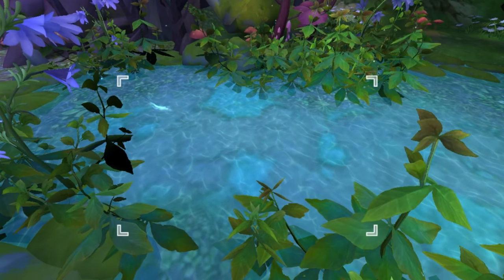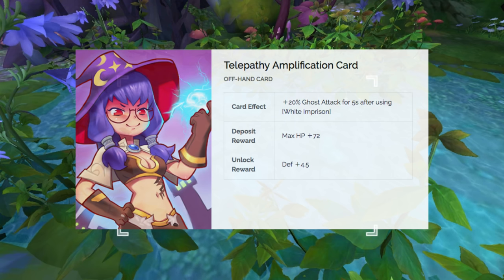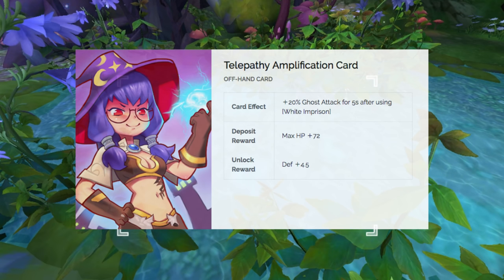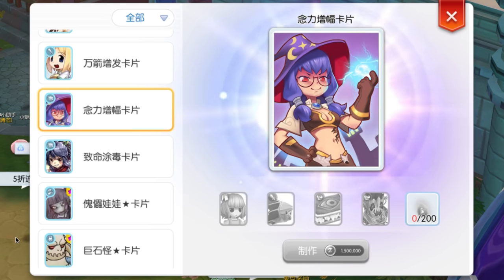Next, another offhand card is the Telepathy Amplification card. This will give plus 20% Ghost Attack for 5 seconds using the White Imprison skill. This new card will be useful for Warlocks, as the White Imprison skill immobilizes enemies and makes them only take damage from Ghost property attacks such as Soul Expansion and Napalm Vulcan. The ingredients for crafting this card are the Marinette card, Familiar card, Rideward card, Willow card, and 200g Dust.